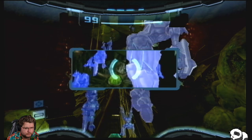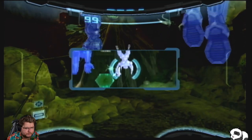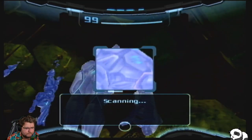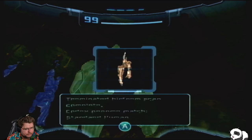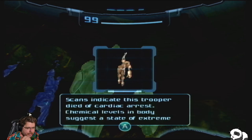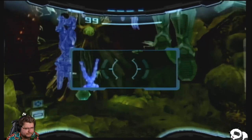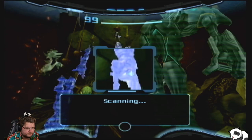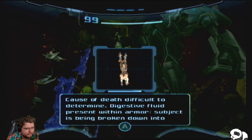I count one, two, three, four, five casualties. Terminated bioform scan complete — codex genome match: standard human. Scans indicate this trooper died in cardiac arrest. Chemical levels in the body suggest a state of extreme fear at the time of death. Another terminated human — cause of death difficult to determine. Digestive fluid present within the armor.